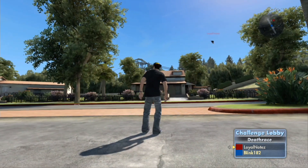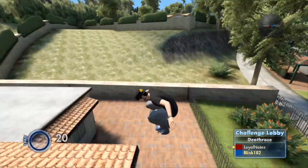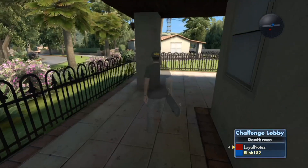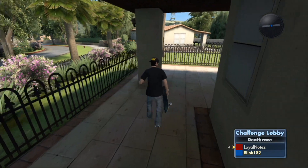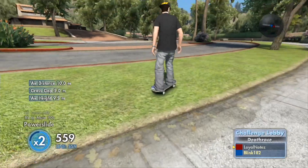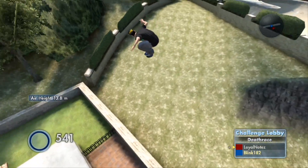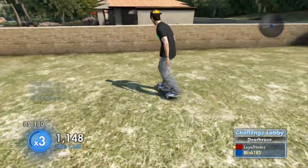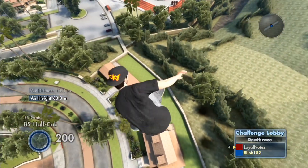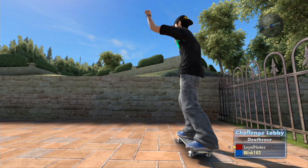You can get quite a bit of height — sometimes you bounce low, sometimes you bounce high. All you need to do is run into this red brick area, you will then fall through the ground, and press Triangle or Y to get on your board — for some reason you will then bounce. Sometimes the bounce is ridiculously high, like a late back foot hill kind of height. Big thank you to Loyal Notes and his friend — I will link the video they made of this glitch in the description.